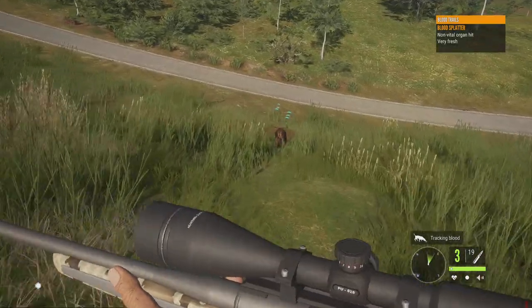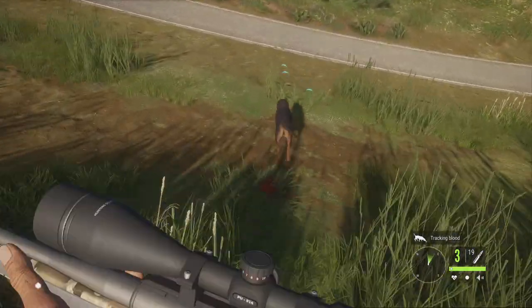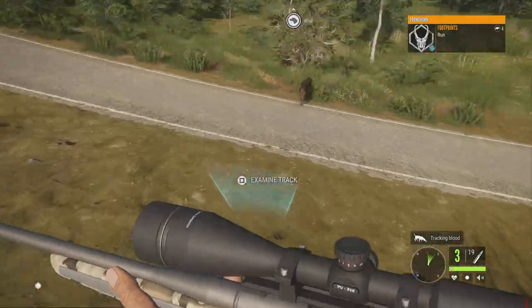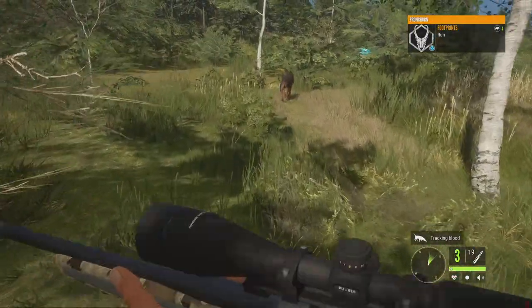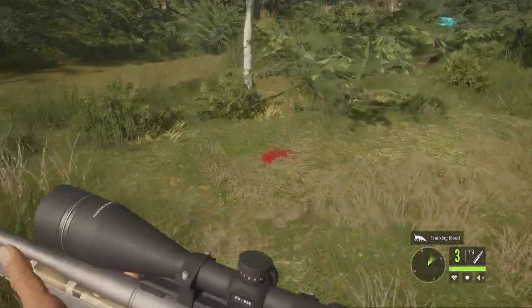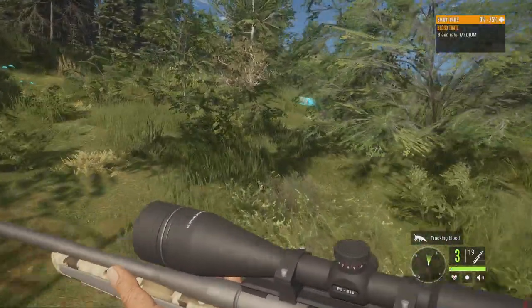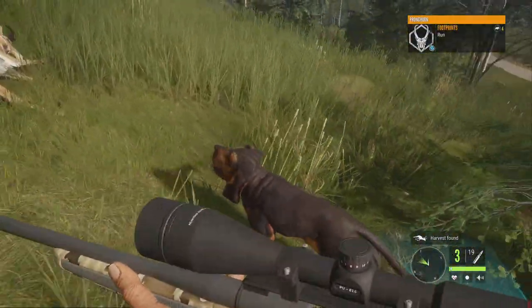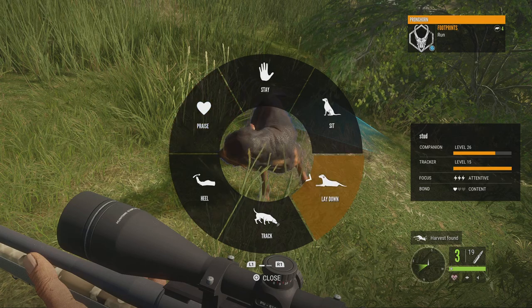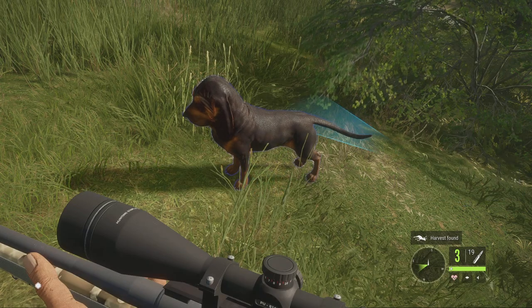There's the blood right here — I did shoot it in the back, which is most likely a pelvis or intestines hit. I did use a 7mm so we've probably got good penetration. Your dog will pretty much just track it, and there are multiple traits you can get to help with this.